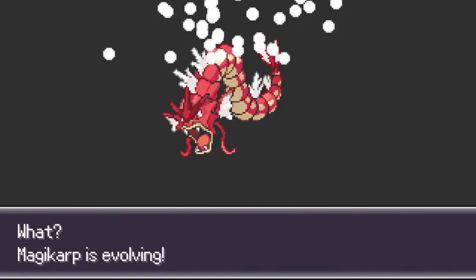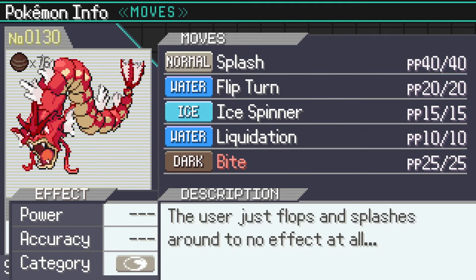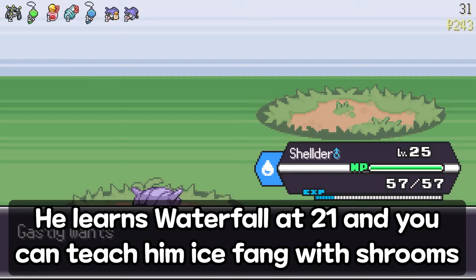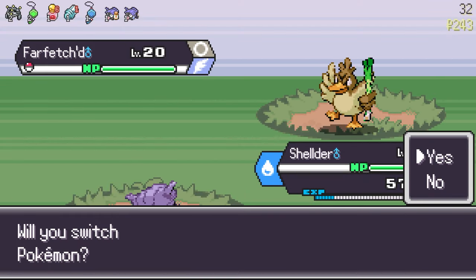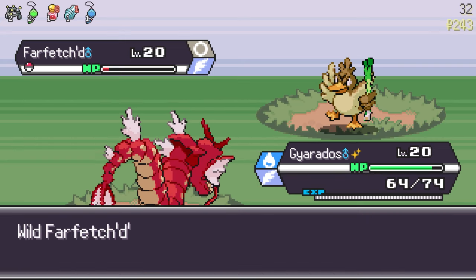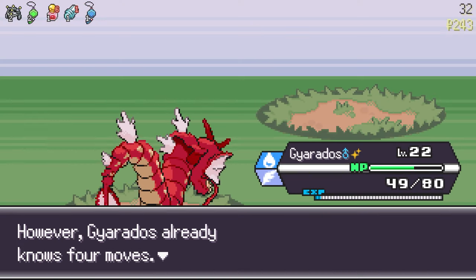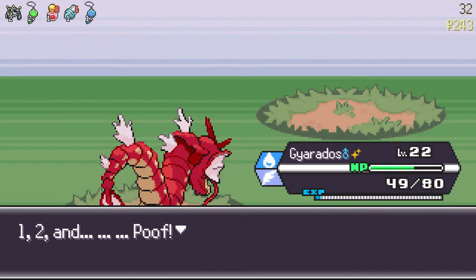So we have Gyarados now. Do we switch permanently? Not really — we're going to stay on Cloyster for a while. Learn Bite, very important. We have Ice Spinner and Liquidation, so we can go into Gyarados now, but you might not have those egg moves. I'm going to stay on Sheldr a bit longer. Actually, the play is definitely to switch to Gyarados. I could keep Sheldr as support for double battles, but I'm switching to Gyarados — just going to spam Waterfall or Liquidation.